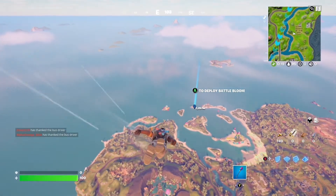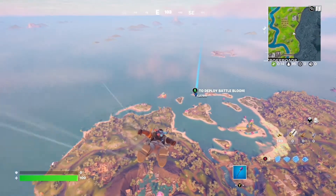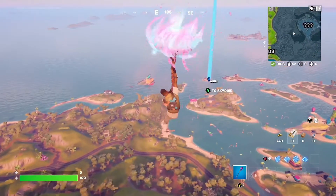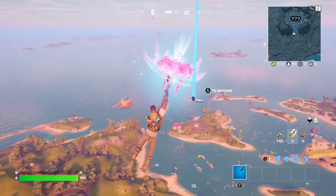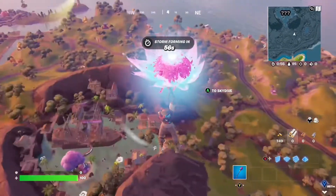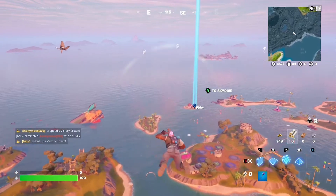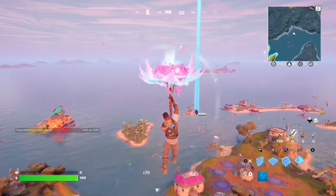Let's land at the Dragon Ball Z island again and try to get both mythics. One mythic is just a reskin of the witch's broom and Silver Surfer mythic — you fly up with it, it's pretty good for mobility. But the other mythic is a lot cooler and better, where you shoot a giant beam at people. I think it one-shots people, so that is very good. Let's go get it.